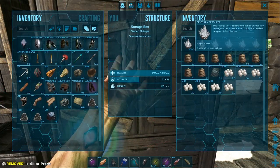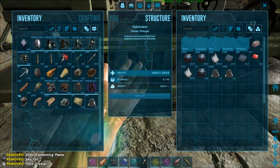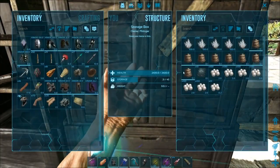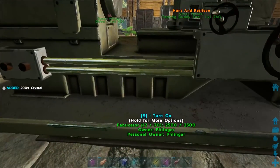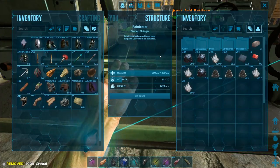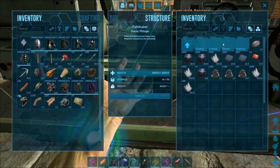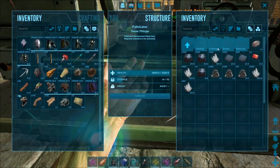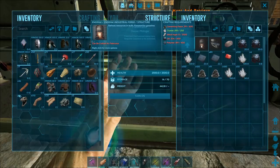Let's take that. We need the composite structures — crafting, there we are. We've got enough crystal in there, oh, we have 100 too much. I'll take that one out so we just have exactly enough, because we're going to be running low on room here.